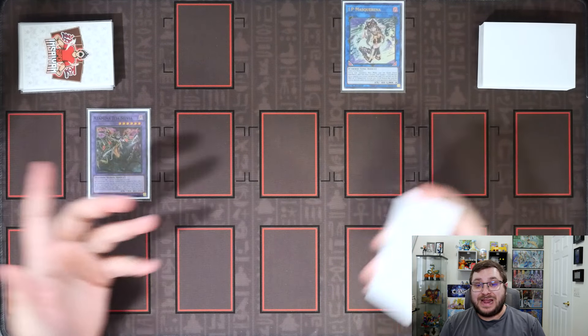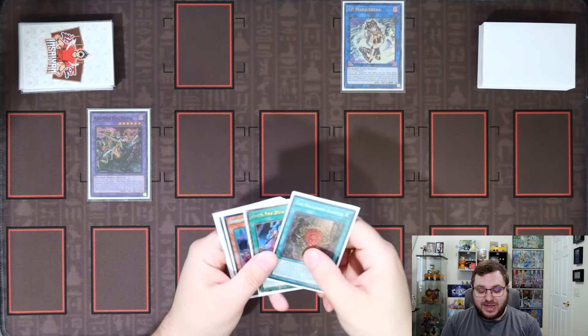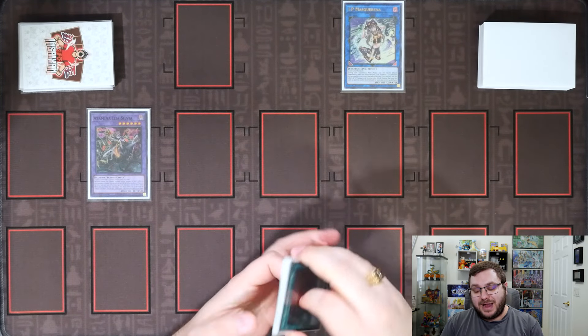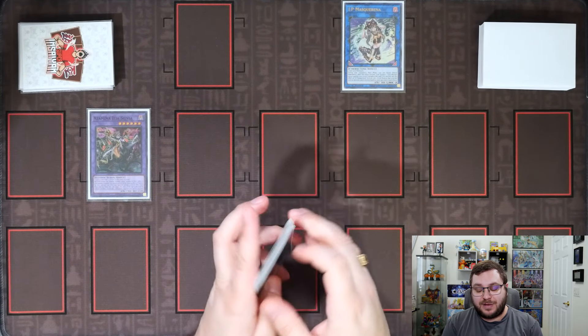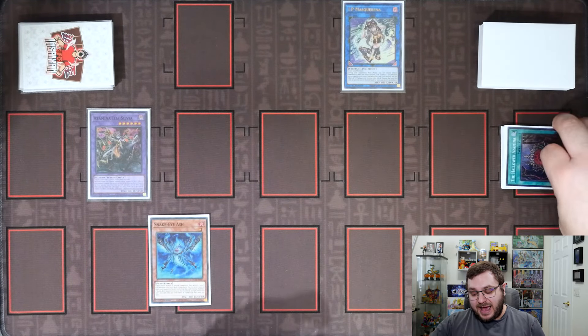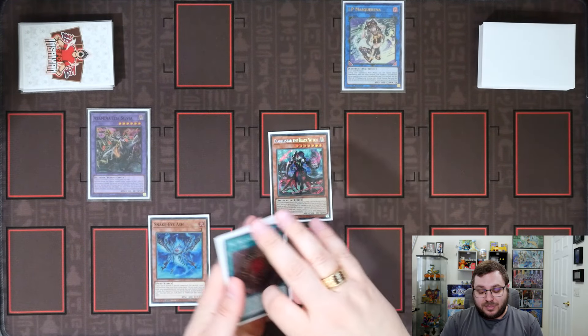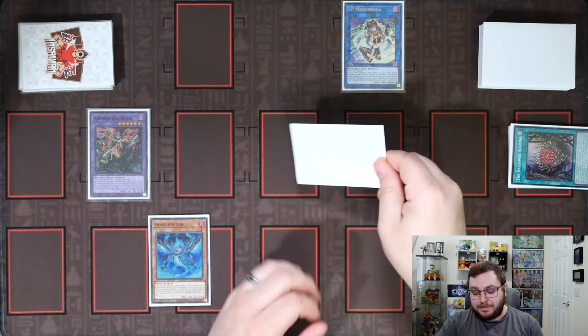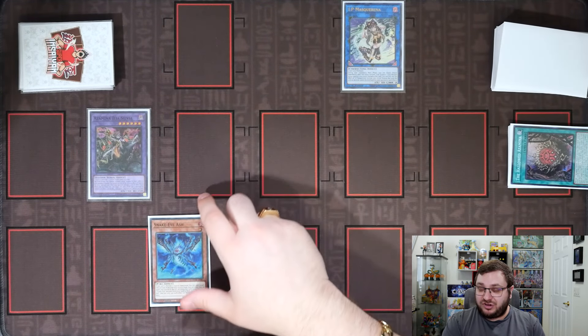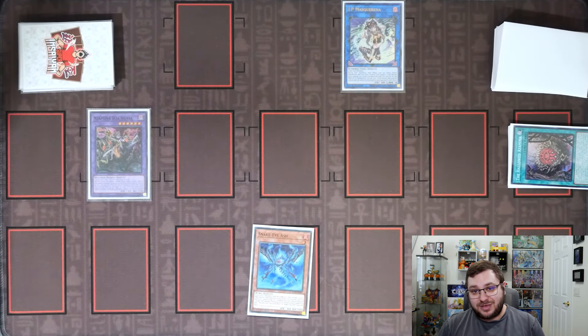Most importantly, that bridges us into our full Snake Eye line because we can use the effect of Original Sinful Spoils, banishing it from our graveyard to target our Diabelstar the Black Witch. That allows us to add our copy of Snake Eye Ash, and then we take that targeted Diabelstar and put it on the bottom of our deck. So now we have our Omni Negate, we've bridged into our Snake Eye plays, and we have not yet used our normal summon.